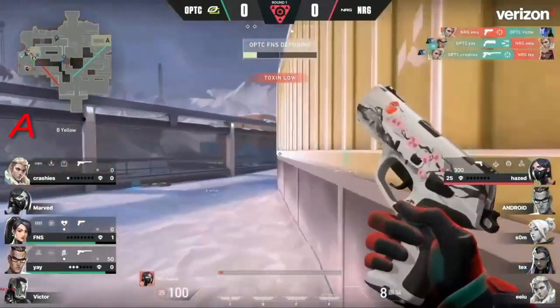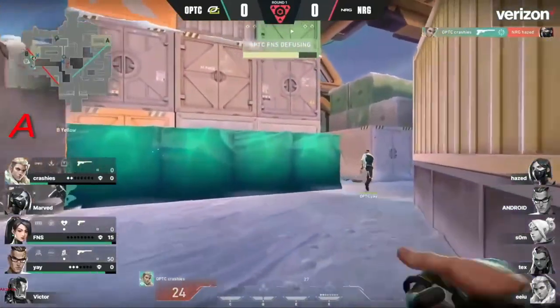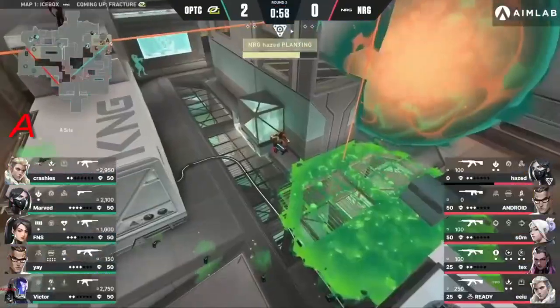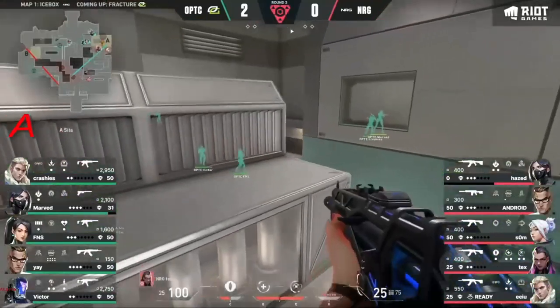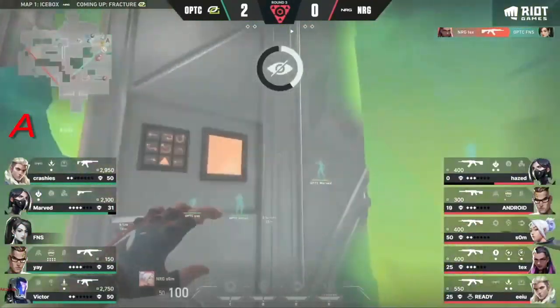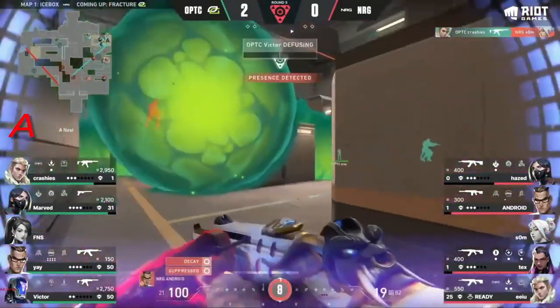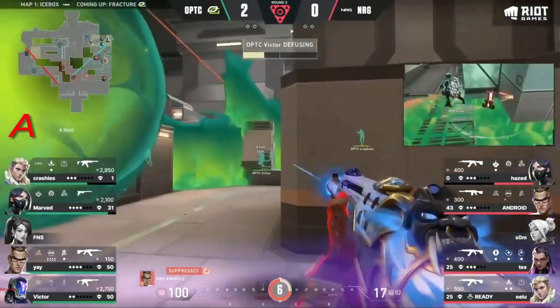Some big results on the flank, but now it's just Haze against three players. The pressure's coming through and he's forced to peek straight into Crashies. OpTic is playing the retake — this should be a decent retake attempt from them. But the Sage wall falling is the key piece in this retake, and there's no idea how the defuse comes in now.